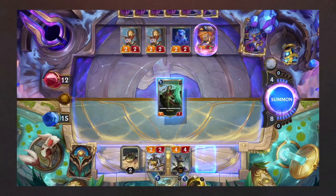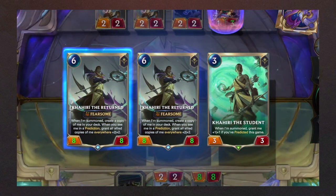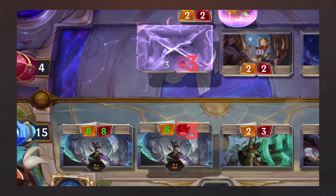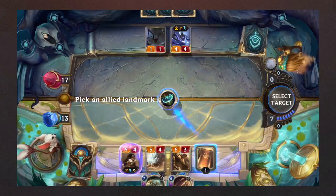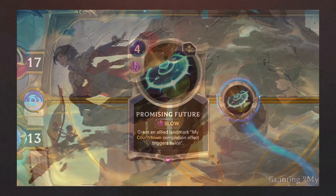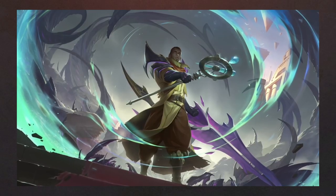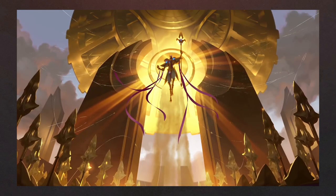As an ancient region that has been given new life, Shurima is centered around time — accelerating it to help your units and landmarks reach their full potential, multiplying the few resources of the desert to ensure your survival, and looking forward by predicting which cards you will draw next. Make sure to power up your units, ascend your champions, and use the resources hidden in the sands to surpass your opponent and let them know how dangerous the desert can be.